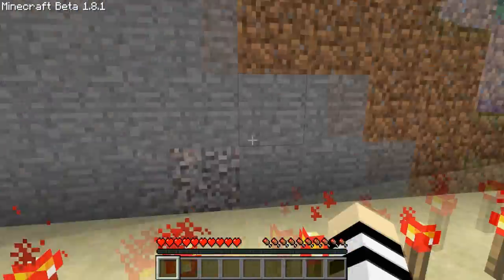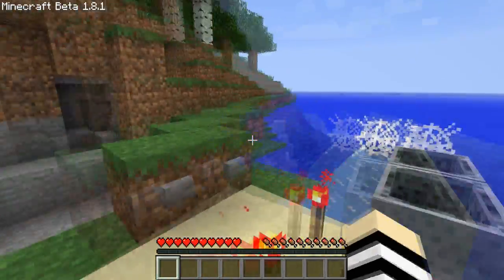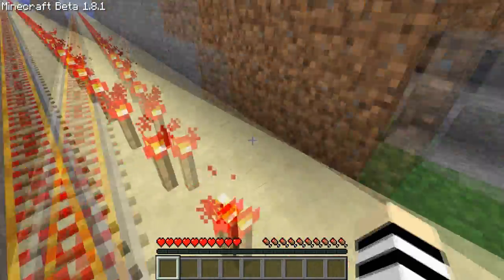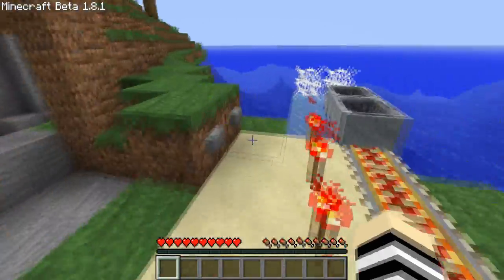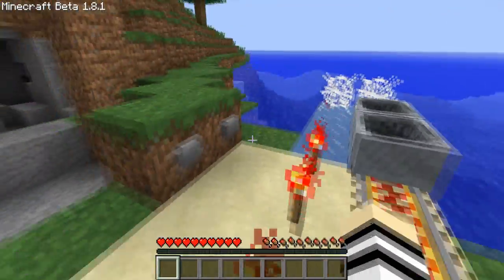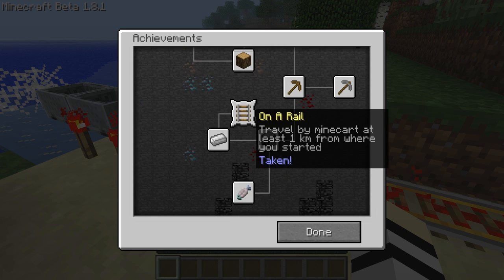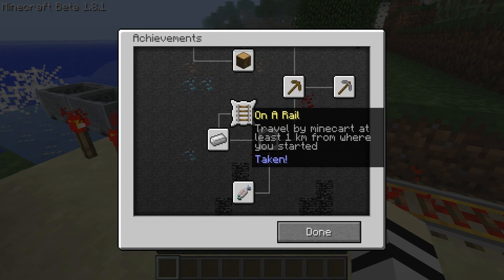Alright guys, I've just got the achievement On a Rail. I was hoping that each block represented one meter — I was thinking while on the track, what if it didn't? I'd have to redo the track, which would have been annoying. But thankfully it actually gave the achievement: On a Rail, travel by minecart.